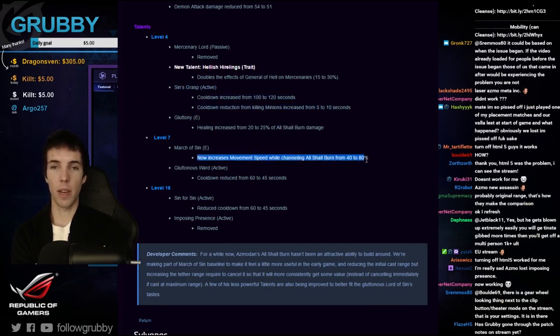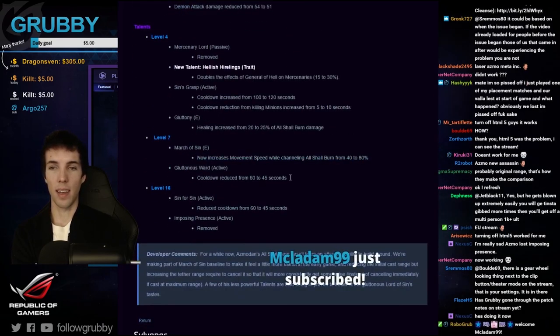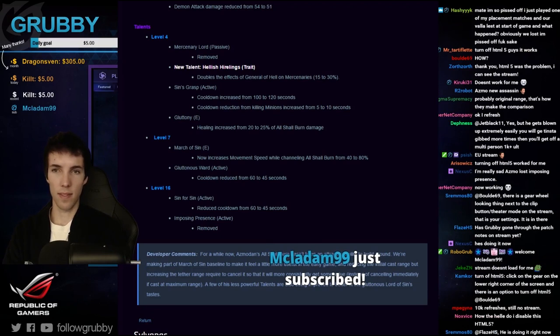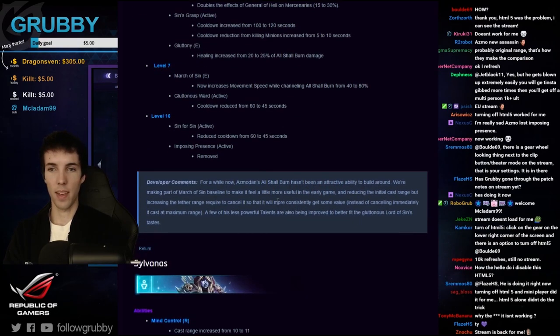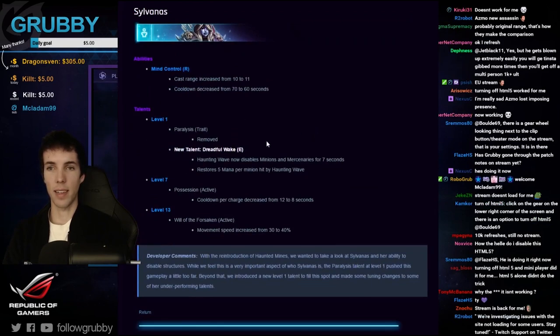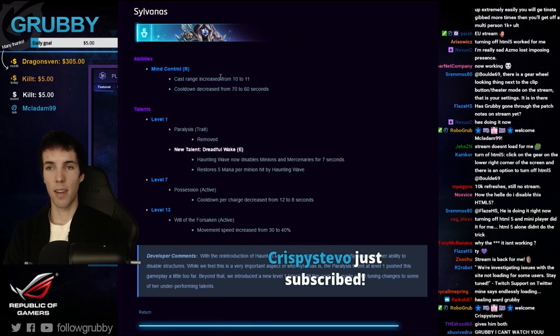March of Sin can now go from 40% to 80% movement speed — 40 is his base, you can double that. Gluttonous Ward gives health. Imposing presence gets removed. Sin for Sin gives cooldown reduction. Then Sylvanas — Mind Control gets a buff with 10 seconds CDR and one extra range.